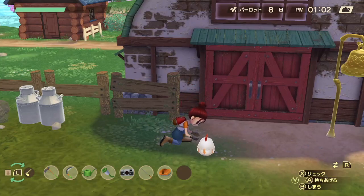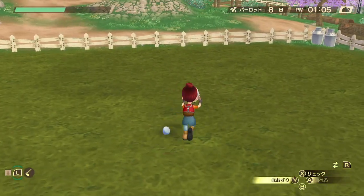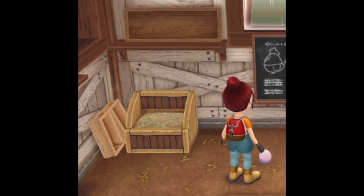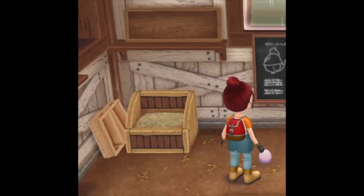Once you get a female chicken, she's going to be laying an unfertilized egg every day and this egg will sell for 100 gold. In other farming sims you might be able to put that egg in an incubator and get a bunch of chickens from that, but in this game you have male chickens and female chickens. So these initial eggs that you're getting from your first chicken, you're not going to be able to put them in the incubator, so you might as well just start selling them.